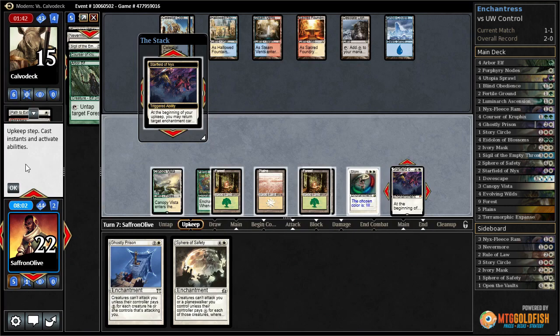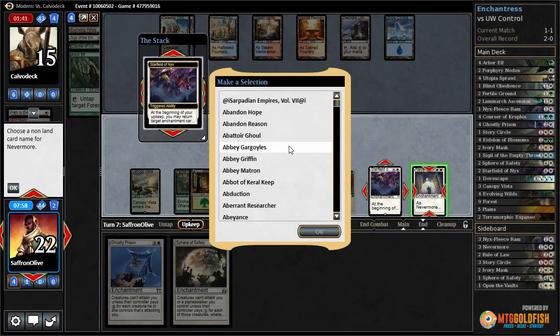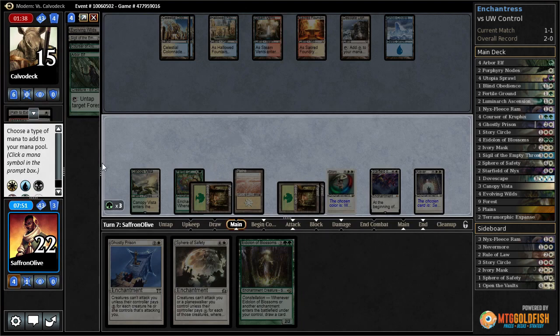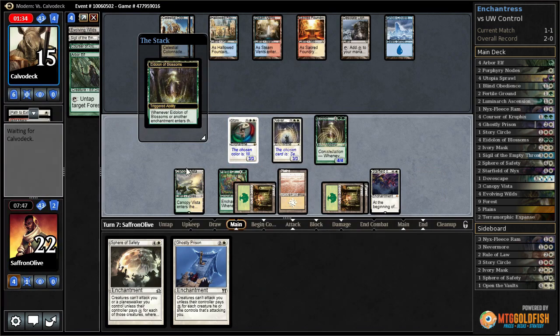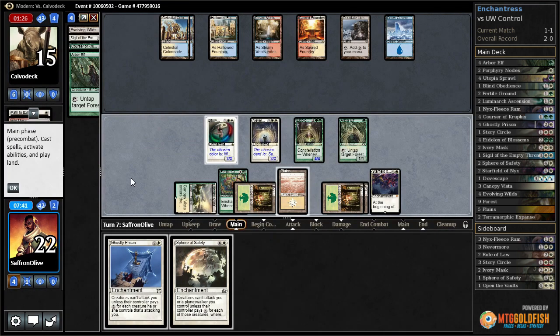Get back Nevermore and name Secure the Wastes. Then Eidolon of Blossoms draws a card, turns on our stuff. And Arbor Elf. Pass the turn. Another Wrath here would be pretty good for our opponent — they go looting. I feel like we're pretty far ahead now that we got Starfield.